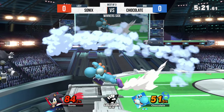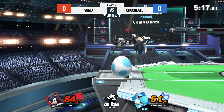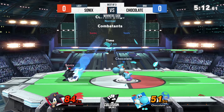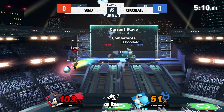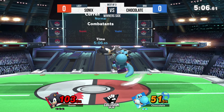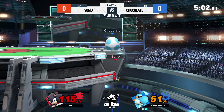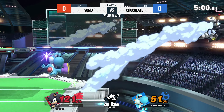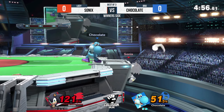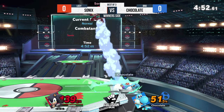Sneaking in a couple of Nairs, looking pretty good for Chocolate. Chocolate is also going with the forward airs — I think it's a bigger commitment than he can really afford at this moment because Sonic's is doing fine, getting bits of chip damage here and there without really committing to an option. A couple of back airs looking pretty good for Chocolate, got Sonic's at the ledge.